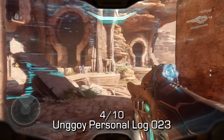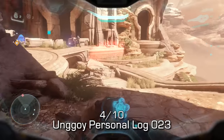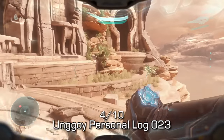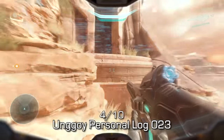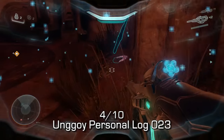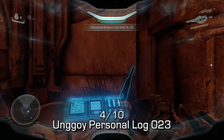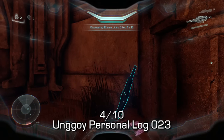The fourth collectible in this mission is just beyond that area, at the very back. You'll see these two doors and an objective to your left. This is right before you go through the giant blue shield. On the very right-hand side, you'll notice a small room with a storm rifle as well as a Covenant data pad, which you'll want to pick up.